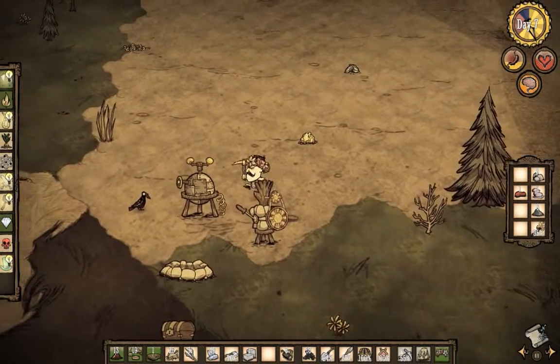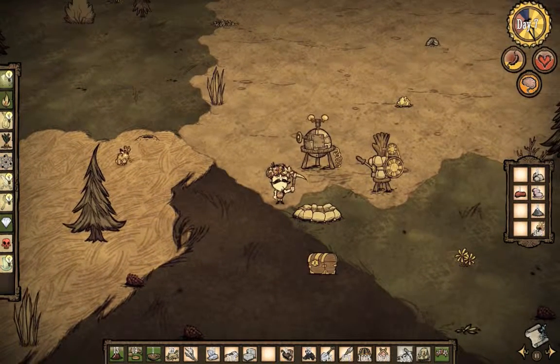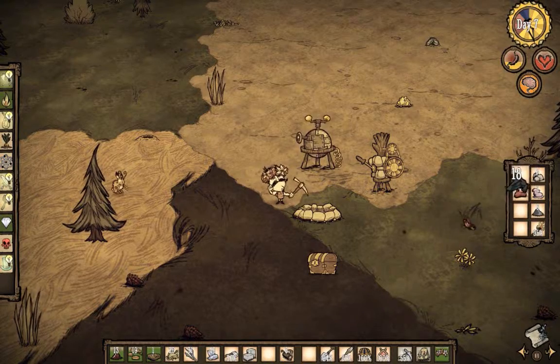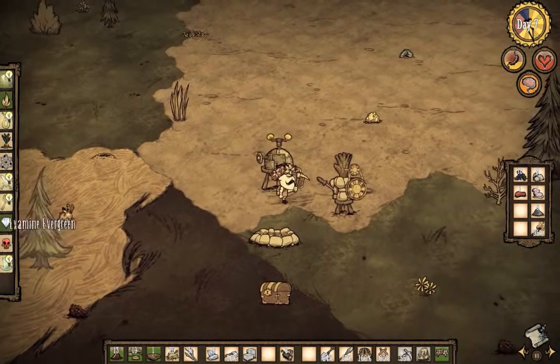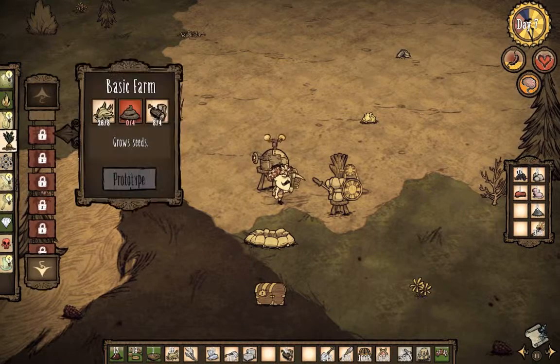Where did we leave off last week? Well, we got ourselves an alchemy engine. We did build a football helmet, so we're starting to be good there. And we also started making a crock pot, which I believe is part of why I made the alchemy engine.